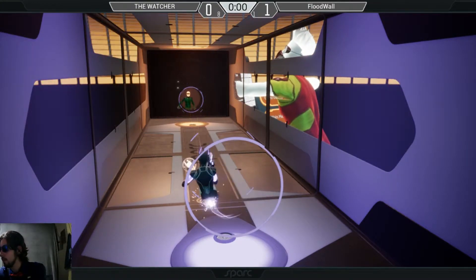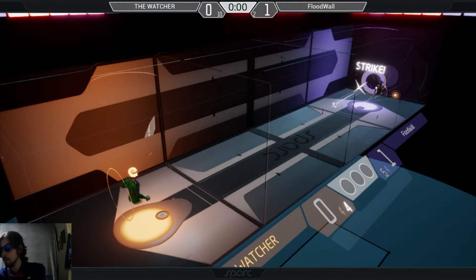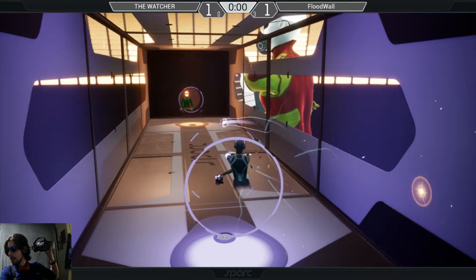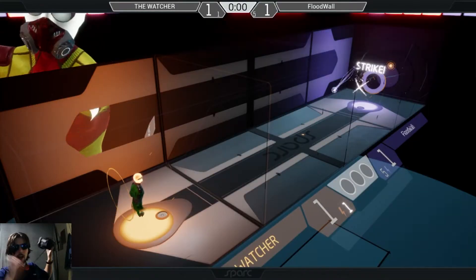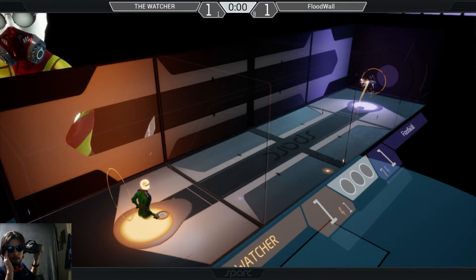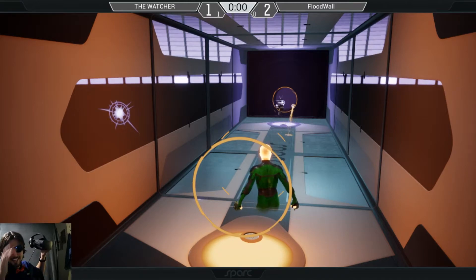First point goes to FloodWall. Come on — no one get a point while I'm updating scores. I should really be holding this differently. There we go. And the Watcher takes it back. I told y'all not to get any points while I was doing scores. There we are. We're back to where we were at the start of the match except FloodWall has an eight-strike lead on the Watcher, and he uses it — he cashes those strikes and gets a second point.